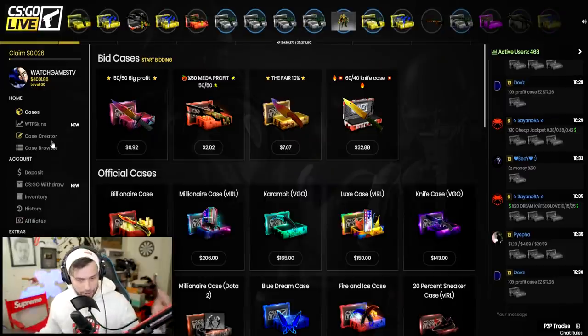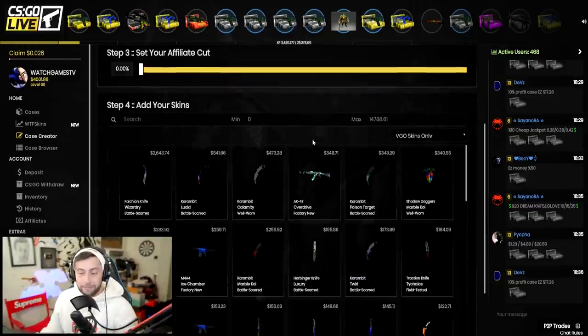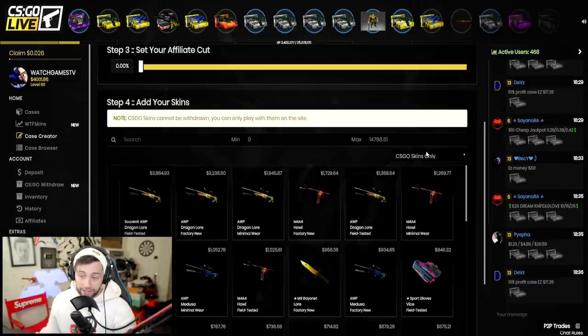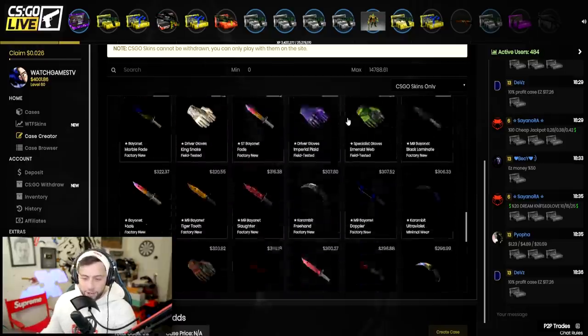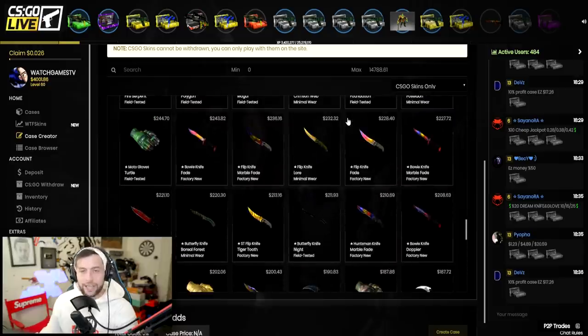CSGOLive has been around for a long time and they do have this case creator feature. We're going to be going for items that are really in my top 10 or top 20, and we're going to be trying to go for one percent chances. Because they're one percent they're going to be cheap cases, but we have to open a lot. Let me go through some of the items, create the case, and get back to you in a sec.